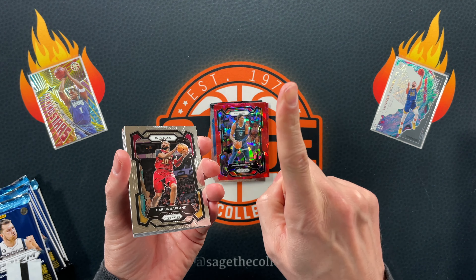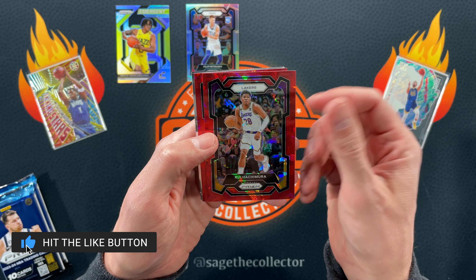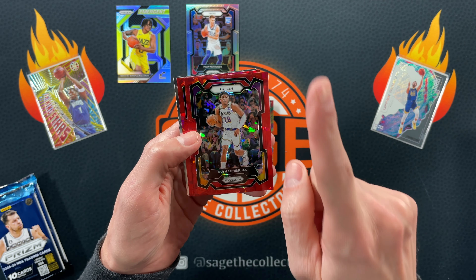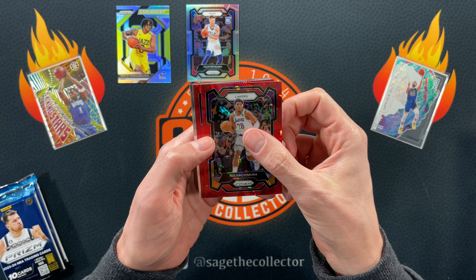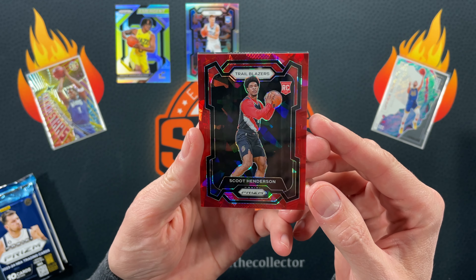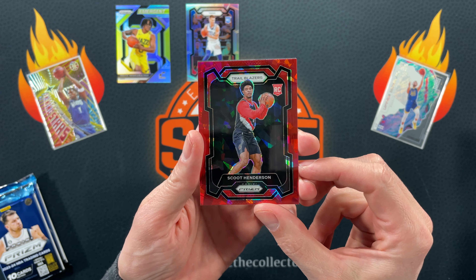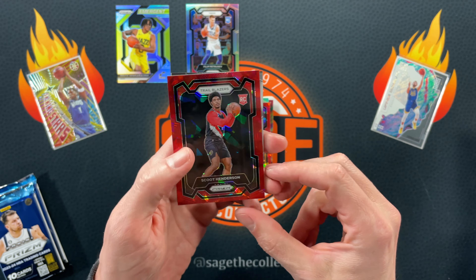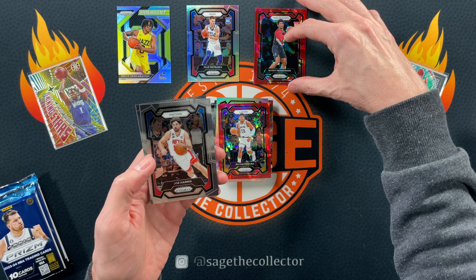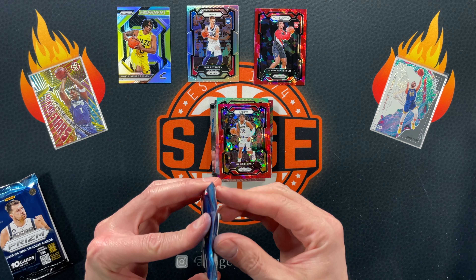Got an Omax Prosper, got Taylor Hendricks — ooh silver. No Tari Eason. Red ice — Rui Hachimura! And there we go — red ice Scoot! It's an even better color match because in all his rookie photos he's wearing that goofy red undershirt thing. Got Joe Harris and Gordon Hayward. So that's pretty cool — definitely the hit so far.